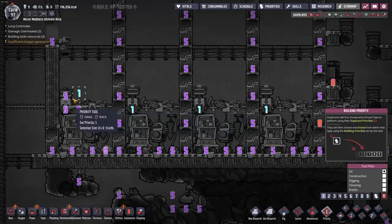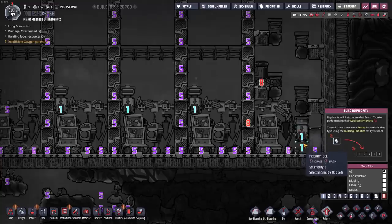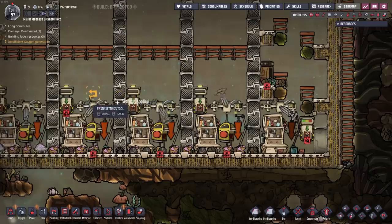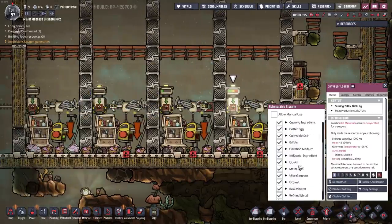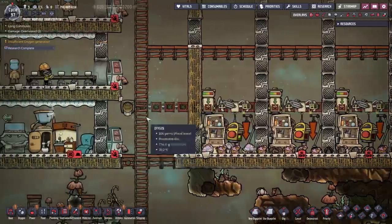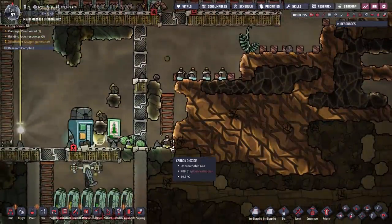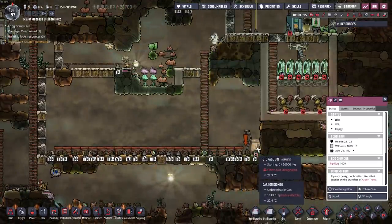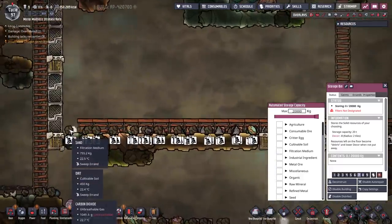For all of my loaders here that are going to get rid of all the stuff inside, I'm going to put them at a nice low priority and set them to accept everything — except for the seeds. Please don't load the seeds up. Which means all of this stuff is just going to come right on over here and drop into that one single spot. It's your job, Pip — all you've got to do is take the oxyfern seeds and bury them right there.